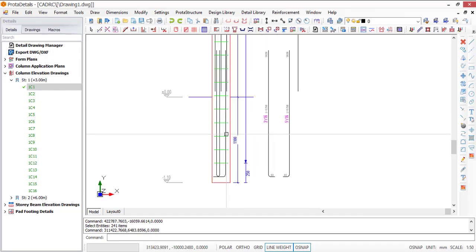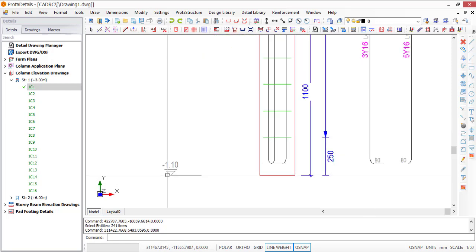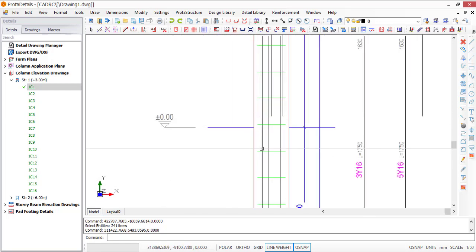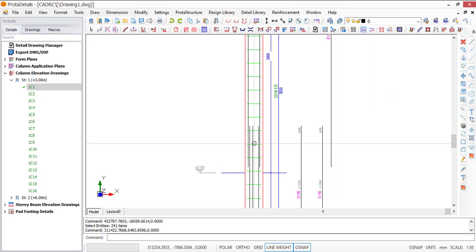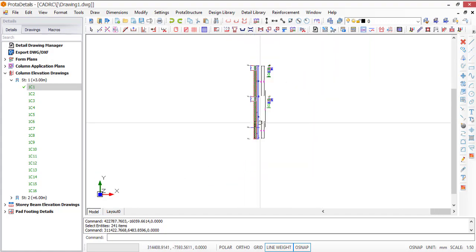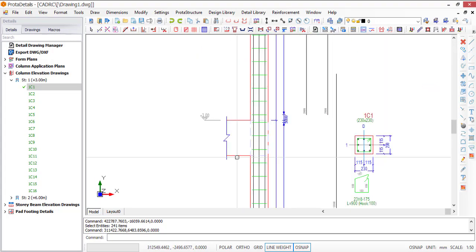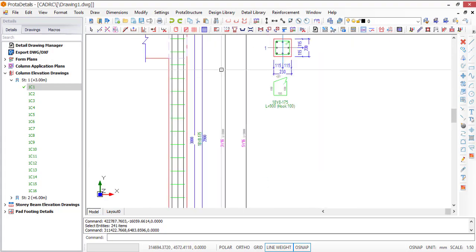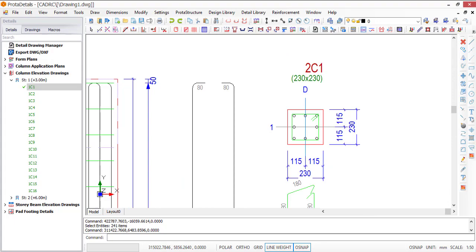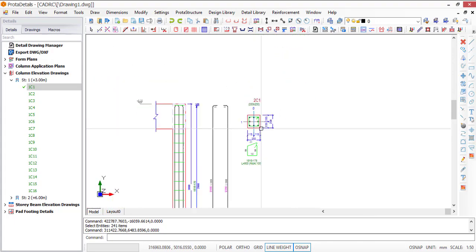Now you can see the column. The foundation is 1.1 metres and you can see the beginning where you have the normal floor, your starter bar lapping, and your bar in this story showing how it is lapped. You can see the beam section at each story level, then the last level at six metres. The dimensions of the column are shown, and the form plan is attached to the side.